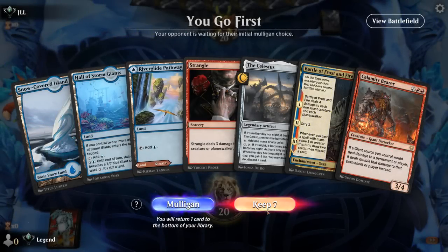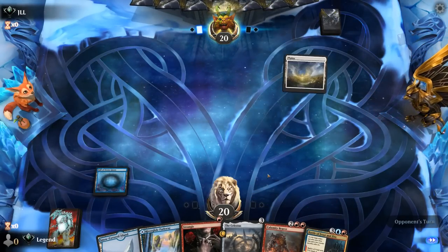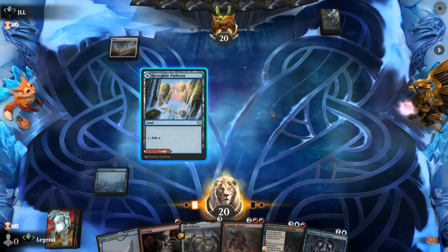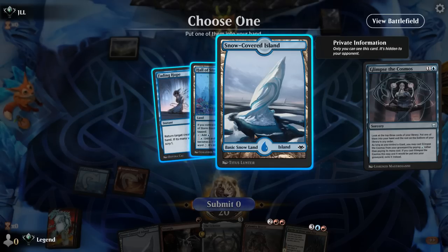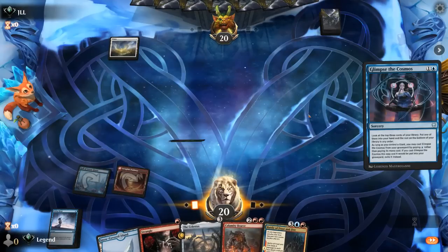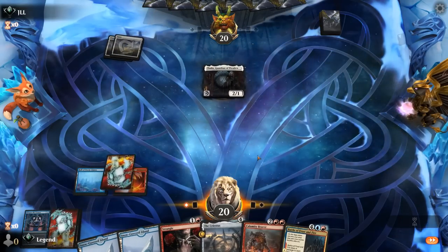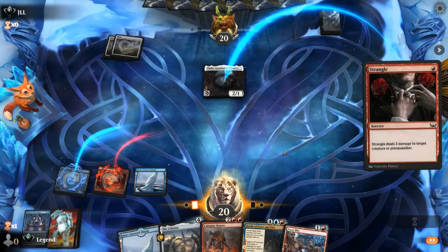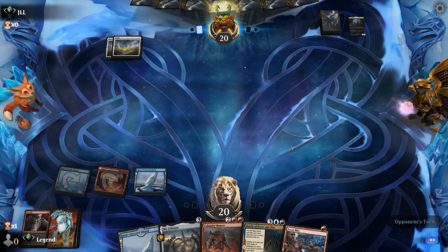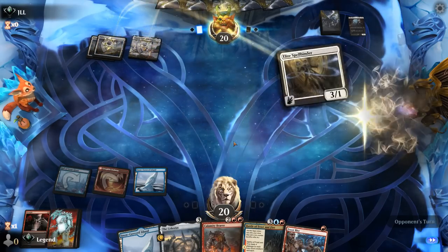We find Mind Link Mech as a great draw and play it. Adeline comes down after our battle — the opponent made a good call. We attack and if they block we can finish off Adeline, putting the opponent within range of Bearer plus Mind Link Mech for lethal. We have to watch out for a potential Wandering Emperor exiling our tapped Mind Link, but we have a second Battle of Frost and Fire so we're not in a hurry.